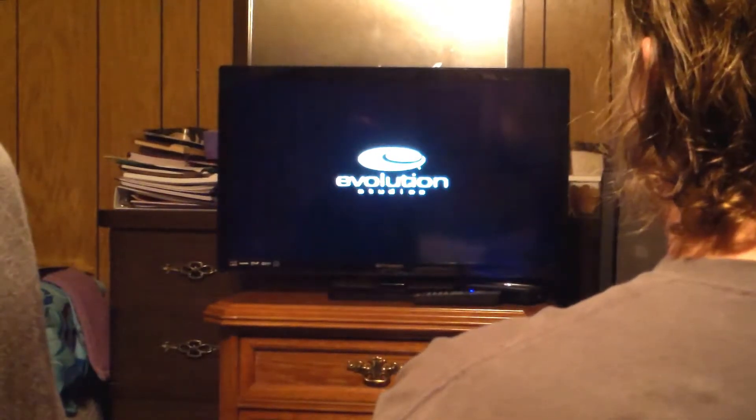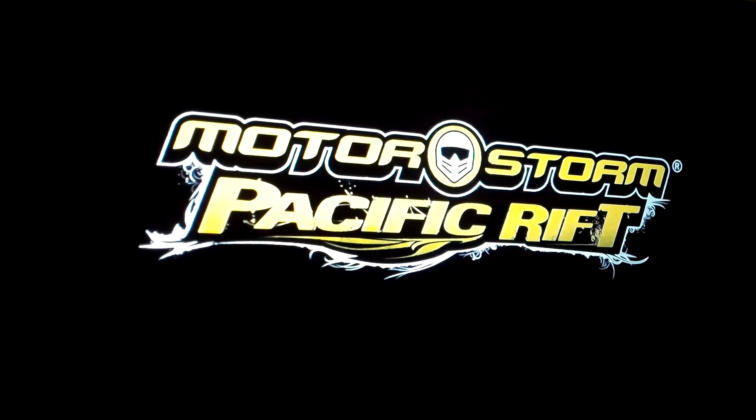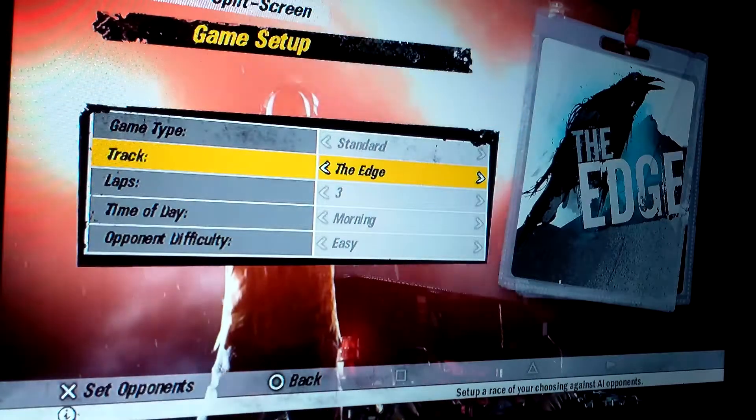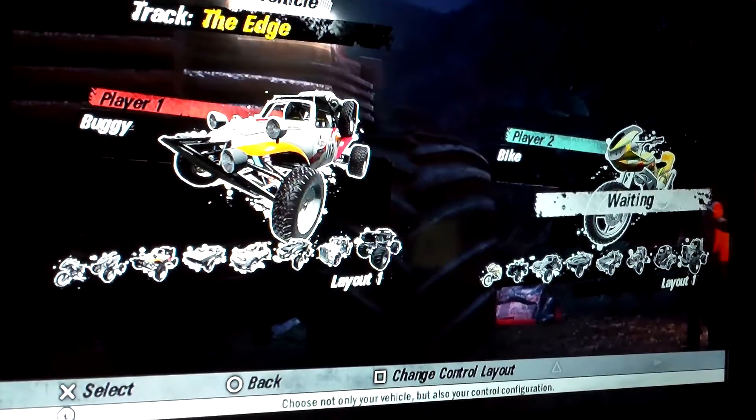The final step in this process is to set up the game to play. Start the system, insert the game, and then you just have to wait for the commercials to end. Once you're finally past the commercials, set the track and other settings for the game, and then begin to play.